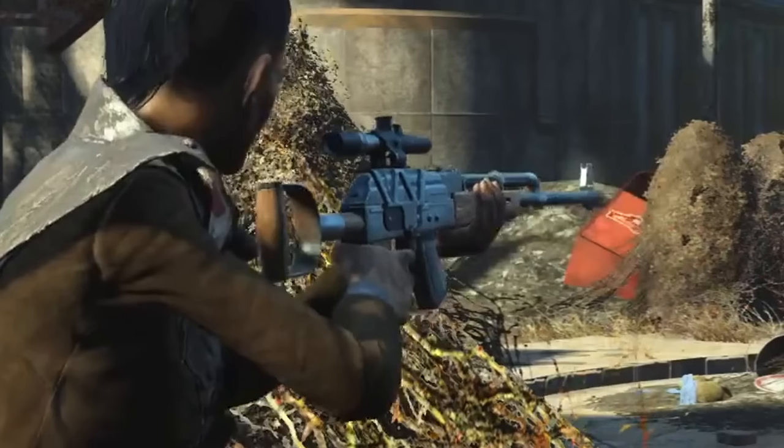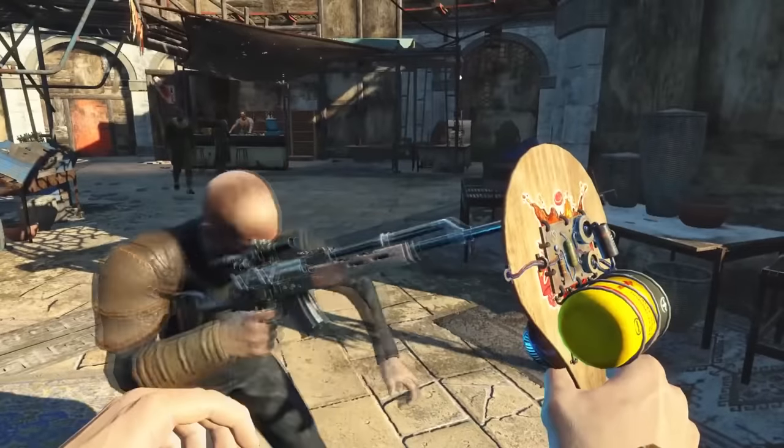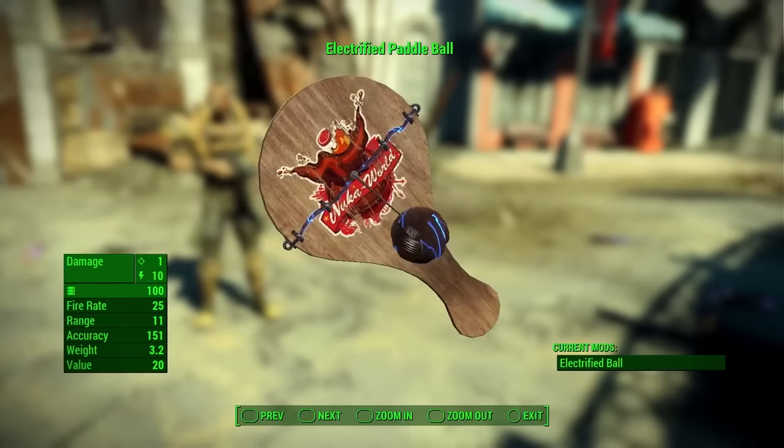Now we've got the one everyone's excited about — the gimmick weapon. It's an electrified paddle ball. It even has a range of 11, somehow. Not my favorite weapon — I'm not a fan of gimmicky stuff. If you look at its damage, it's 1 and then 10 energy damage. I actually don't mind gimmicky weapons when they make them powerful, because you can laugh at it but also use it and have fun. It's like the holy frag grenade — it's a gimmicky weapon but it's really strong.